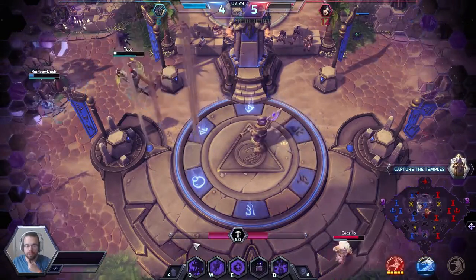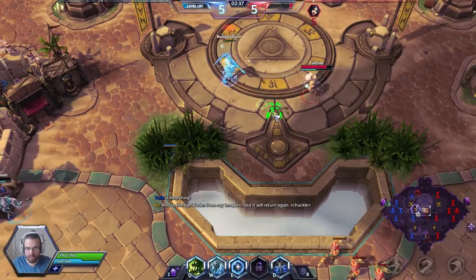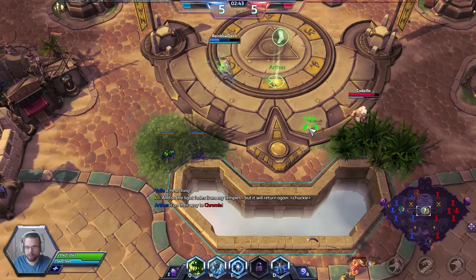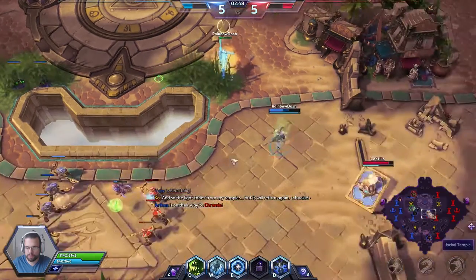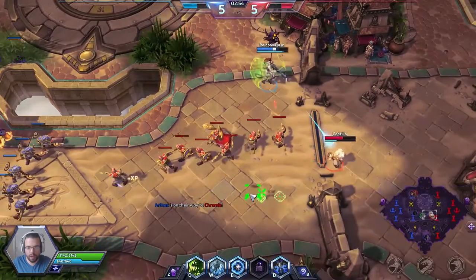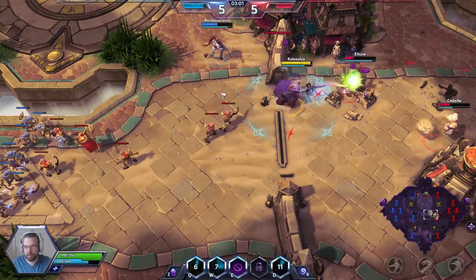Our E ability is called Frozen Tempest. What it's going to do is activate like a burning rage effect around you — kind of like burning rage, just a little stronger. It is also going to slow enemies by up to 30%, and the longer they stay in this area, the more damage they'll be taking.